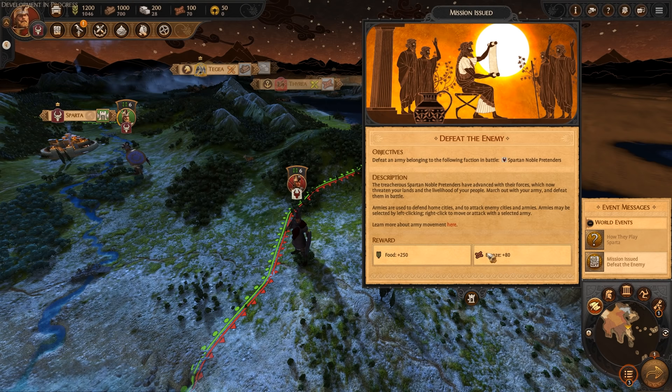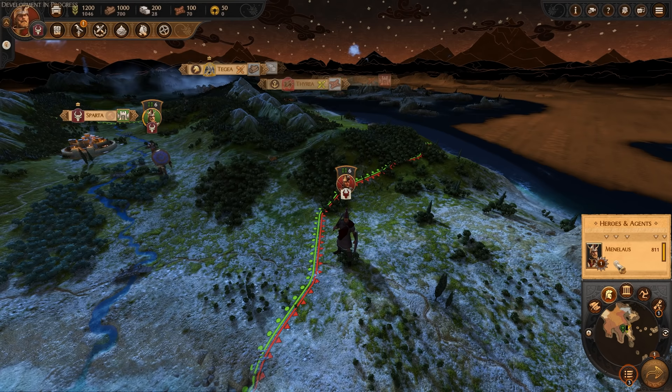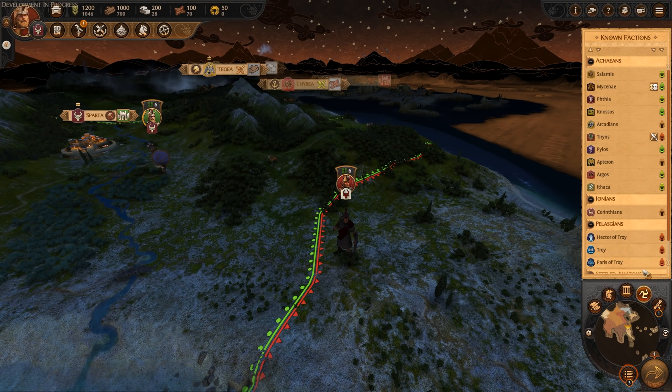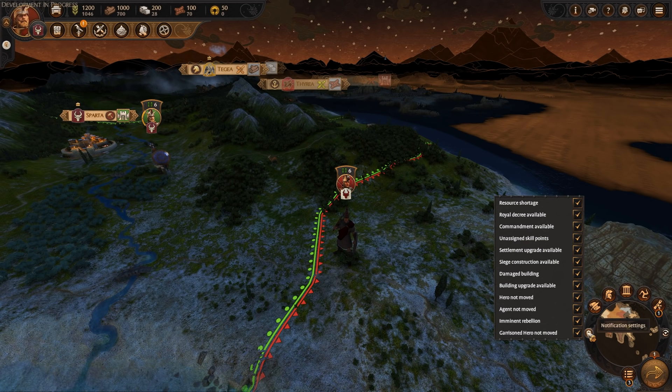Our objective is to defeat this army over here — we'll get plus 250 food and plus 80 bronze. Those are our two event messages. So we'll start down here and take a look at what we've got. We've got events, heroes and agents — just got Menelaus for now. That denotes that he's an epic hero at rank one. We'll take a look at his skill tree as well because I quite like the presentation of that in Troy. We can see our provinces and known factions, which gives us a quick snapshot of relations and any treaties, status of war, and things like that. And then we've got missions and notifications for what's available.